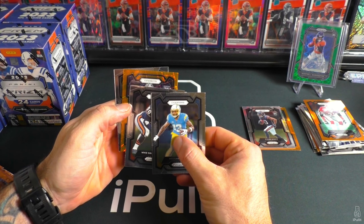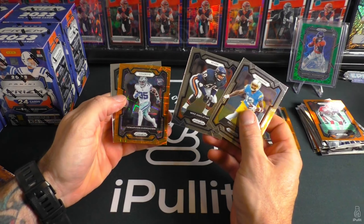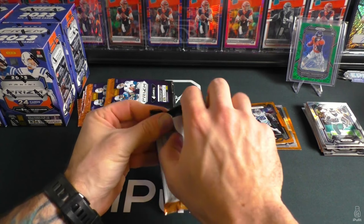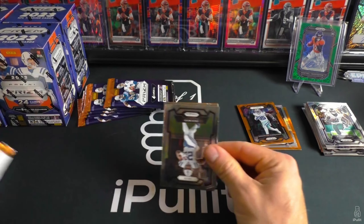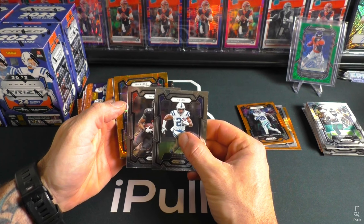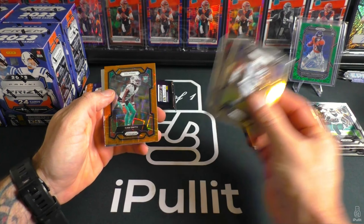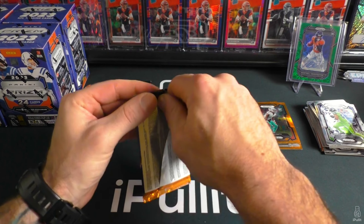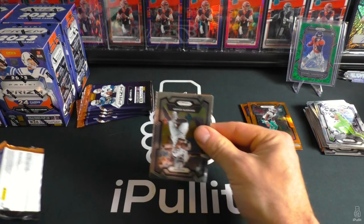Final pack of blaster one — see if we can get a rookie. Cowboys Overshown and Deandre Swift. It says on the box to get five lasers per box and one silver, so at least in each pack we're gonna have something.